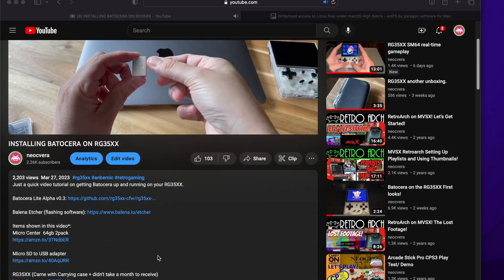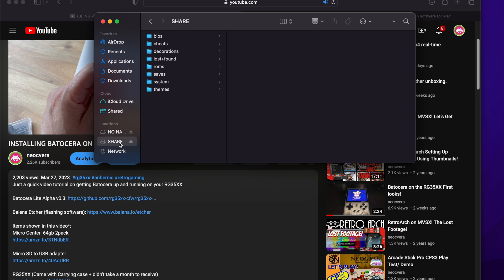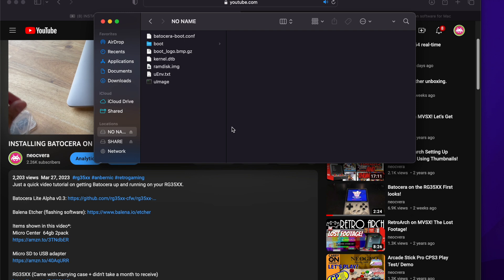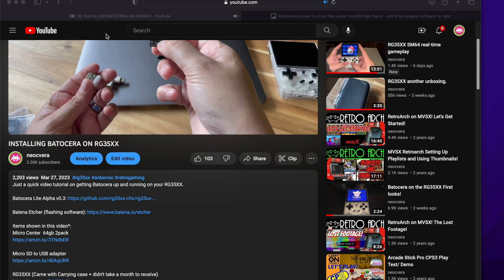For those of you that are familiar with the image, you know that you're not going to see both partitions — you're only going to see the 'no name' partition. The share partition isn't visible, and that's the issue because that's where all the content is. All your games are going to go into that share partition, so that's what we're going to address.